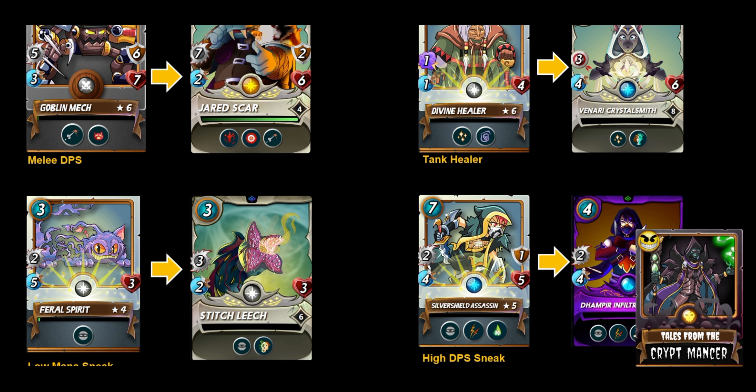For the life team, melee DPS — useful in weak magic, lost magic, melee mayhem, super sneak, or equal opportunity — the Goblin Mech on the neutral side is replaced by Jared Scar in the modern format. From a tank healer perspective, the Divine Healer is replaced with the Venari Crystal Smith. For low mana sneak, the Stitch Leech replaces the Feral Spirit — it plays a different role with life leech versus speed, but still fills low mana sneak. For high DPS sneak, the Silver Shield Assassin is replaced by the Dampier Infiltrator at a slightly lower mana cost and less DPS without the poison.